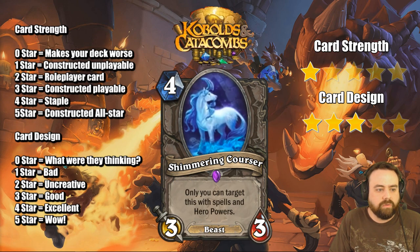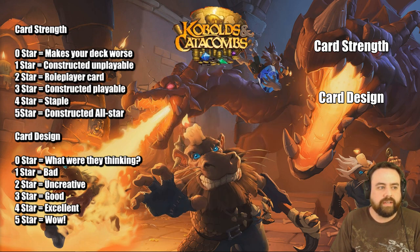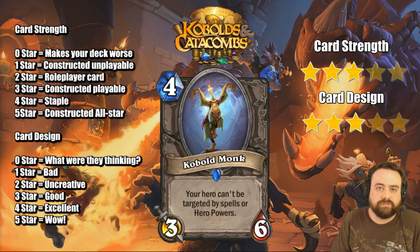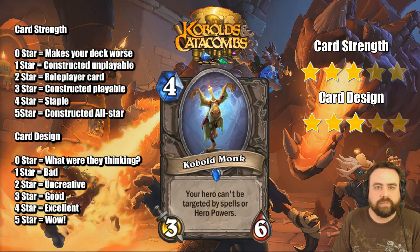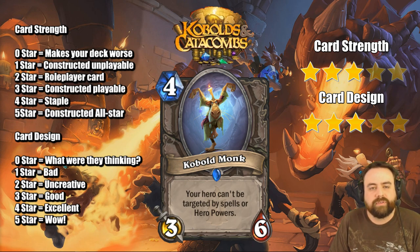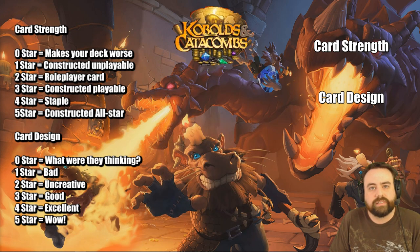Shimmering Courser: only you can target this with spells and hero powers. It's a neutral 4-mana 3/3 Beast. A little underwhelming stats — if this was a 3/4 I think it would be more interesting. As a 3/3, I don't like it that much at 4-mana. It can definitely get out of hand and you can definitely win the game off this card, I just don't like it on turn 4. Kobold Monk is a 4-mana 3/6 — really good stats. It's the first time we've seen this 3/6 body on a neutral. Your hero can't be targeted by spells or hero powers is a pretty good effect. It's going to save you from those base Shaman decks and mages. Having the 3/6 body makes it a very formidable presence on turn 4. Very good card.